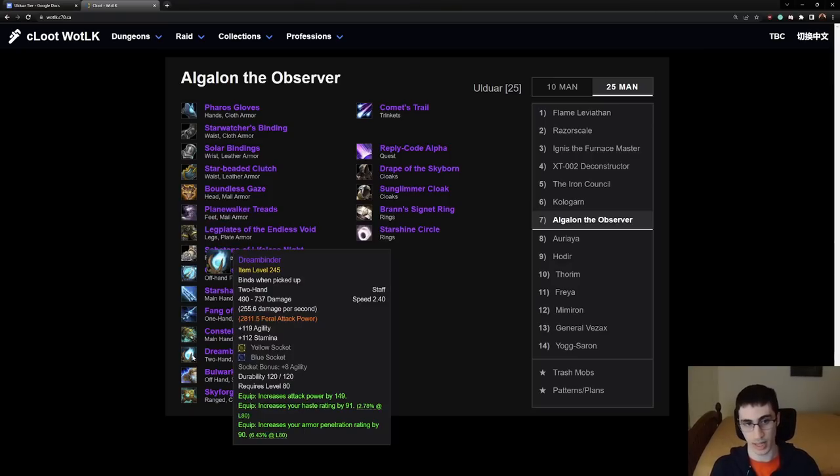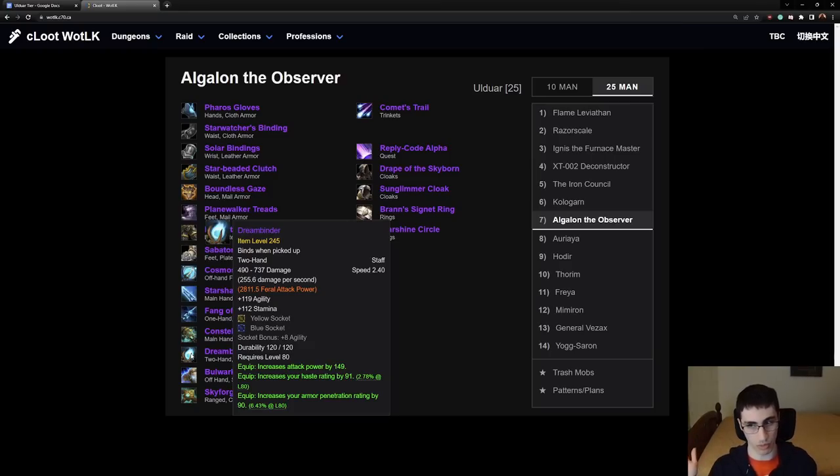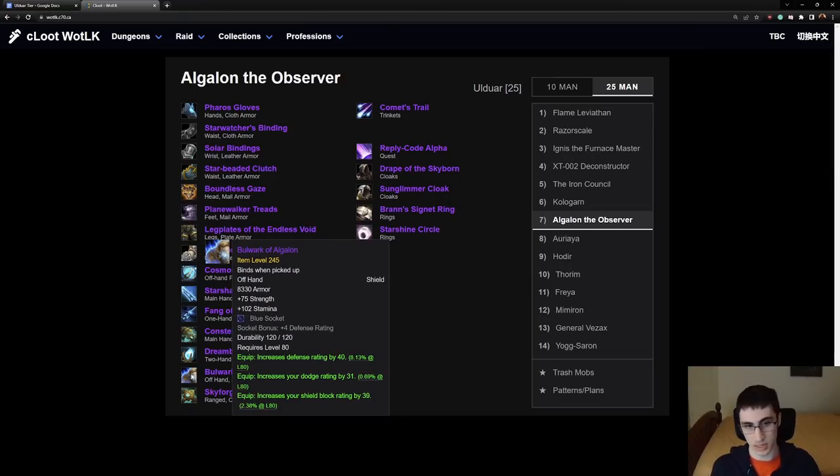Dream Binder is your Feral and Hunter BIS. It is not BIS for Bear, but it is BIS for Cat. You'd still probably give it to Bear if they haven't gotten the other weapon when it drops, because cats and bears both get a big source of Feral attack power from the weapon's damage. So Feral Cat before Hunter, and typically Bear before Hunter as well — even though it's not BIS for Bear, it's a much bigger immediate upgrade. Bulwark of Algalon is your BIS tank shield. Give this to a Prot Warrior or Prot Paladin — it doesn't really matter which.